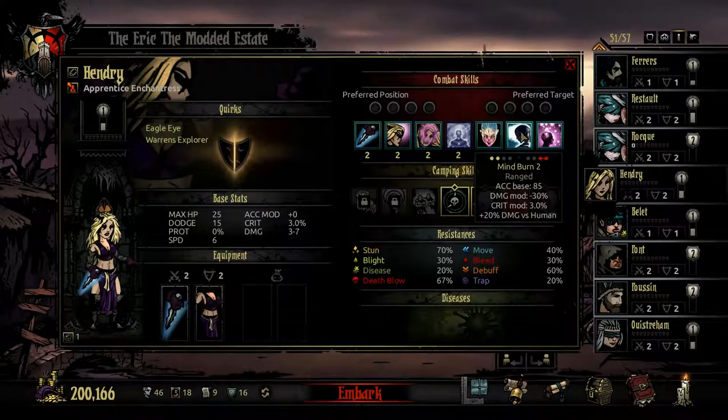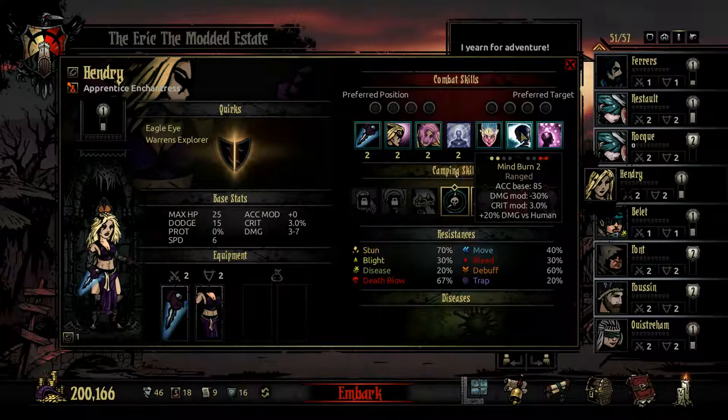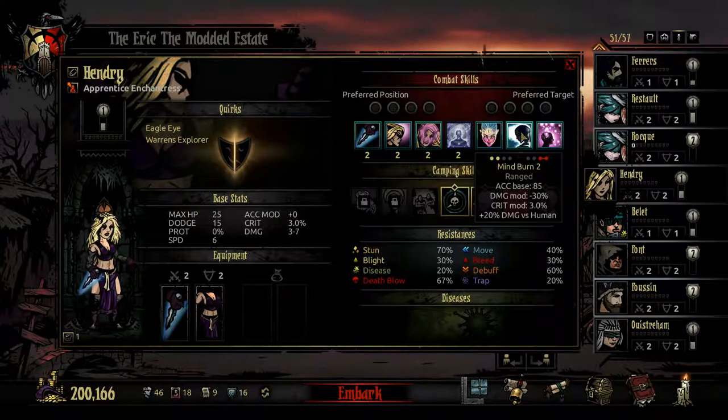The Enchantress's sixth skill is Mindburn. She has to be in the back two positions to use it, and it hits both of the back two positions of the enemy team. It has poor accuracy at first rank — just 75 accuracy — but gains 10 accuracy per level, so by rank 3, 4, and 5 it's pretty accurate. It has a minus 30% damage modifier but hits two targets. It does 15-35% bonus damage versus humans, making it good against Cultist Witches or Brigand Raiders, though I generally prefer stunning and pulling enemies forward.